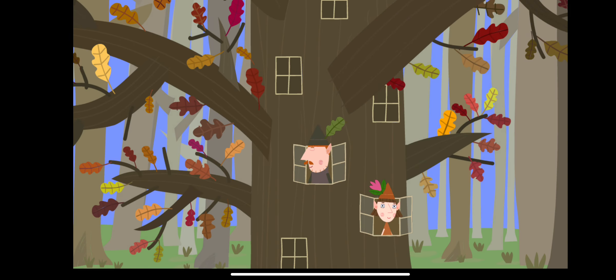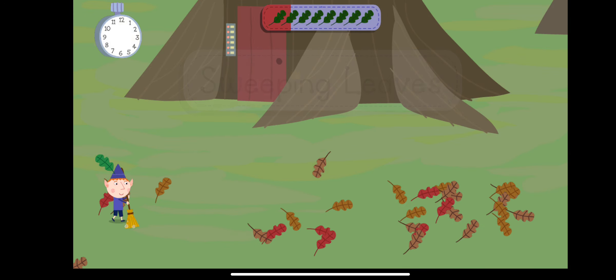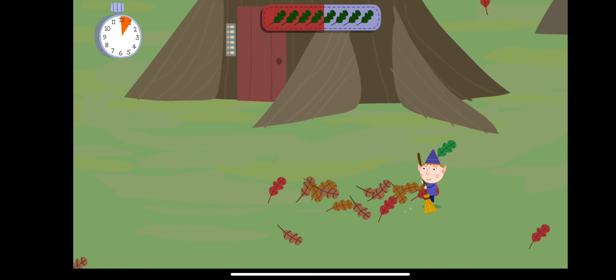It's autumn, and the great elf tree is losing sweeping leaves. Help clear away the leaves before the time runs up. Move the leaves to the edge of the screen.